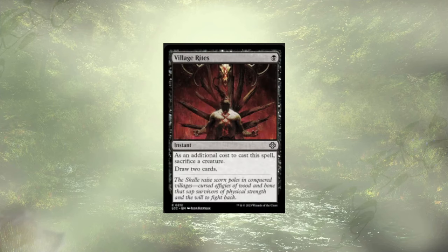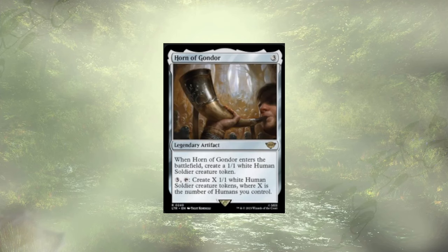Village Rites — you have tokens and you're looking to sack them anyway, so you may as well get extra card draw out of it. There are a couple other things that let you sack creatures for value; all of them are pretty good additions. Horn of Gondor: whenever it ETBs, you create a single human soldier, but for 3 mana and tapping it, you create X of them, where X is the number of humans you control. Your soldiers are already humans, so this is a way to pop off and get a bunch of dudes coming in.